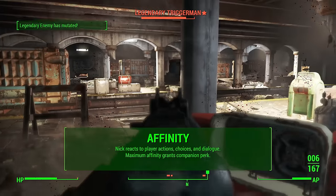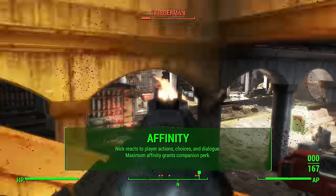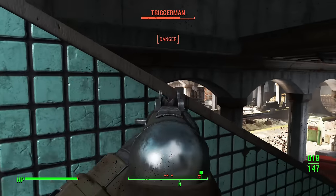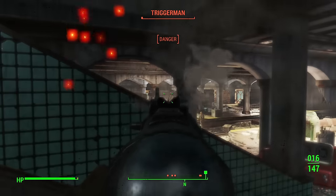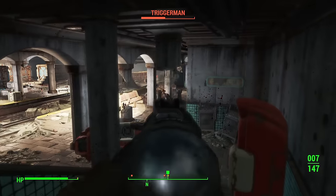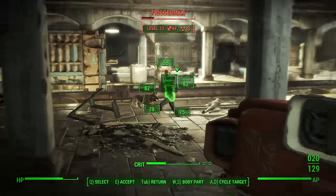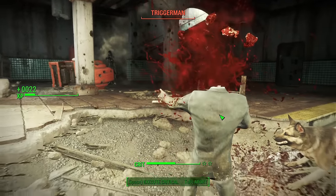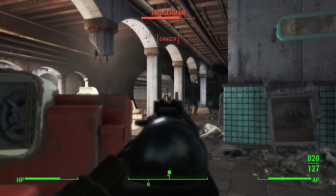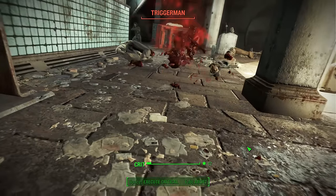Now let's talk about companion affinity with Nick Valentine. Affinity is the loyalty system within this game for your followers — they react to your actions, choices, and dialogues. There's also a maximum amount of affinity you can reach with your companion, and that will grant you certain bonuses like a companion perk. If you're trying to please your companion or get their companion perk, you'll need to do things that they like to increase this invisible bar. You need to increase it up to a thousand points to reach maximum affinity and unlock the companion perk. You can kind of track your progress in the top left — it'll say Nick liked it, loved it, disliked it, or hated it.